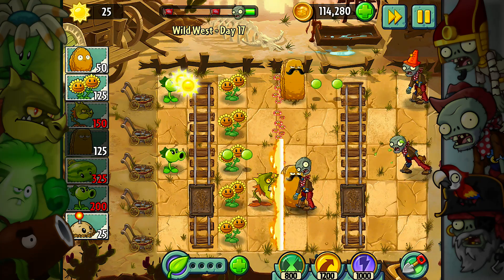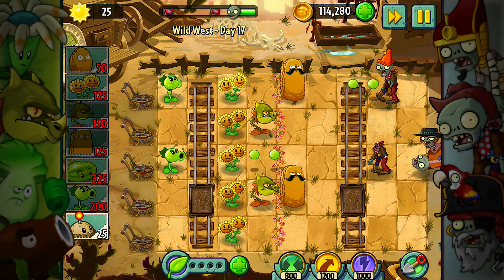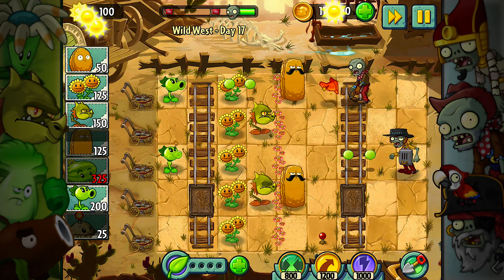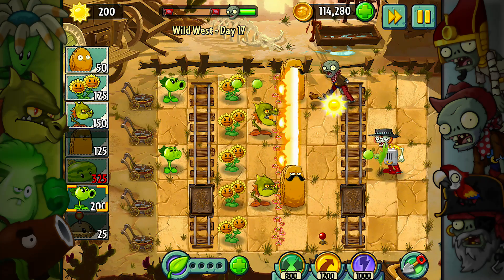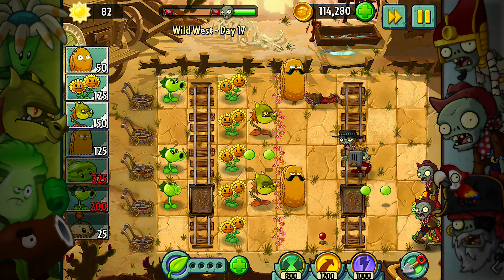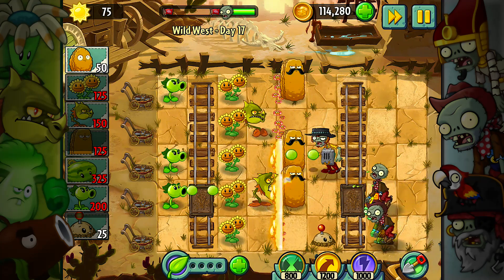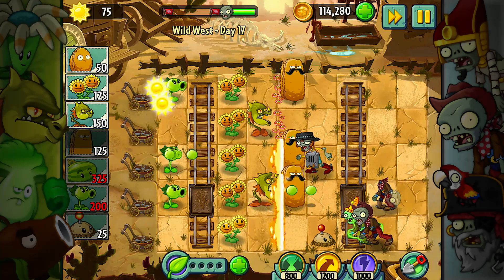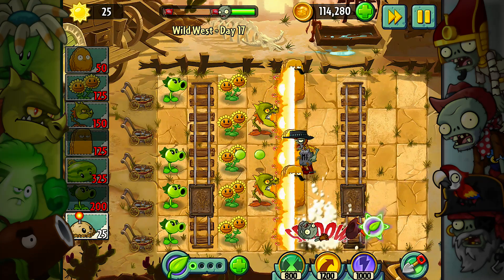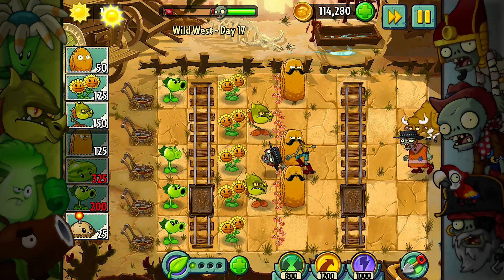I want the snapdragon as a line of defense to kill off imps and things like that. I'm going to plant these down as an extra line of defense. That one guy right there is a problem — I need 125 sun to plant this. He's going to get hit by two snapdragons. The bottom lane is also now in trouble, but he got both of them — I got lucky.